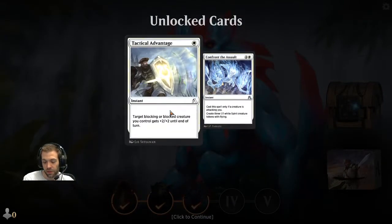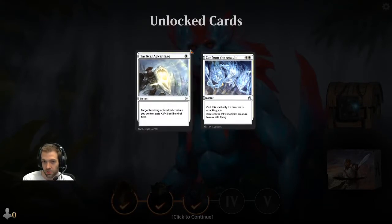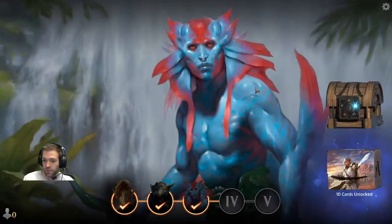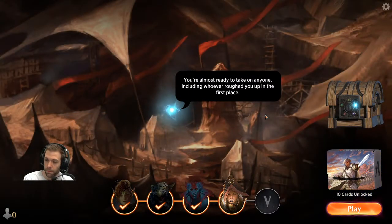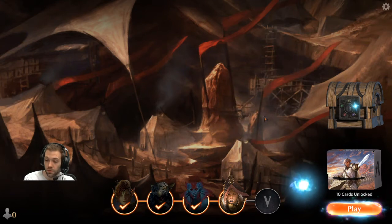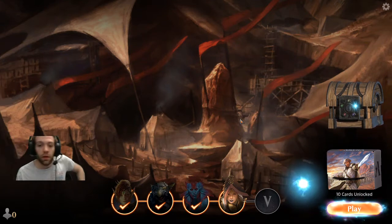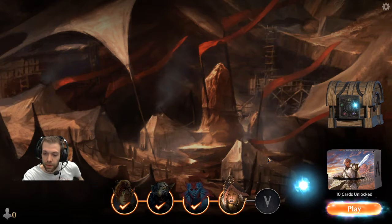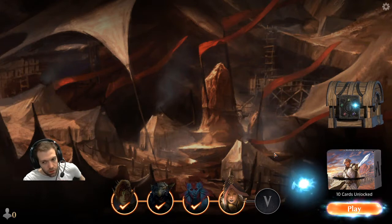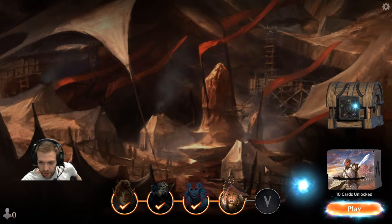An instant is a type of card you can play at any point, at any time, as long as you can afford the cost. You've also seen sorceries, which are like instants but you can only cast them on your own turn. Tarkir, which was just mentioned, is a plane based on the Mongolian steppe — quite interesting — and a plane that goes back and forth in history, with two sets that came out back to back spaced a thousand years apart.